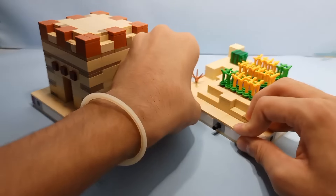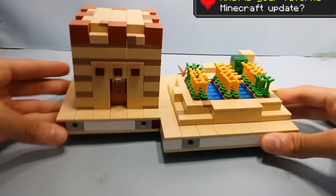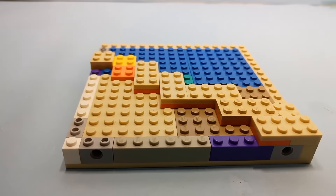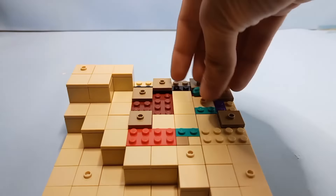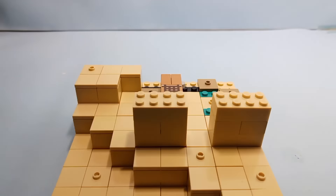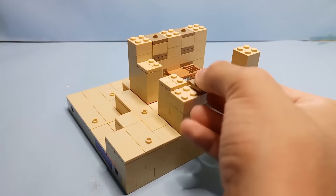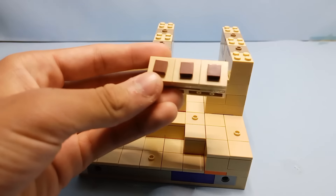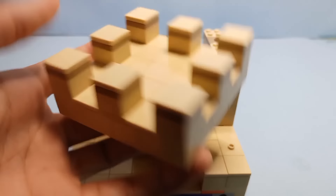Now let's connect the small house and the farm together. I'm building some terrain to add an extra desert house. Now that the terrain is finished, let's build the house. I'm going to add some utilities inside like a crafting table and a chest. And like the last house, I used a lot of dark tan jumpers for the walls to represent cut sandstone, as well as the SNOT technique to represent the buttons at the front of the house. Then I added the roof to finish everything off.